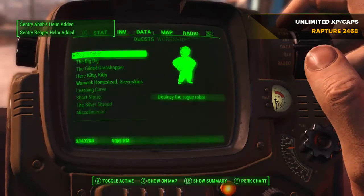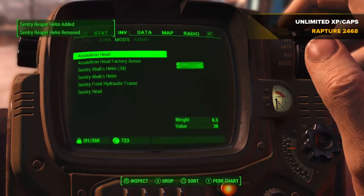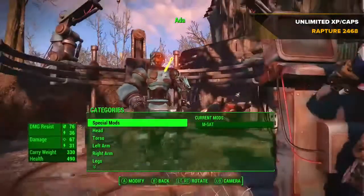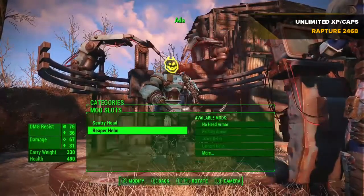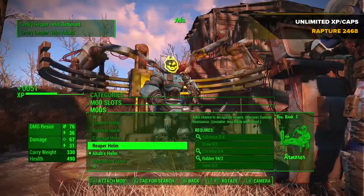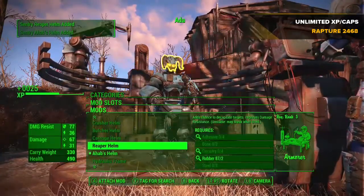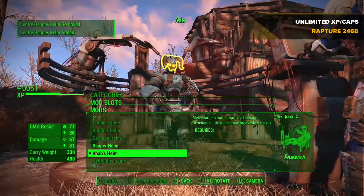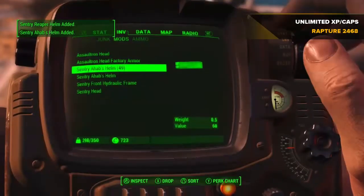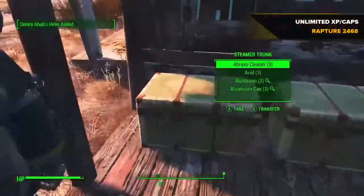Where the caps part comes into it — as you'll see in my inventory I now have 34 sentry Ahab's helms. I can go and sell these to vendors for caps. Depending on your character build, caps will come in at a higher or lower rate. I've got a fair price on items to sell and buy so it should be quite decent. Doing it again — it's on 49 now. This definitely works, it's brand new, only a few days old.